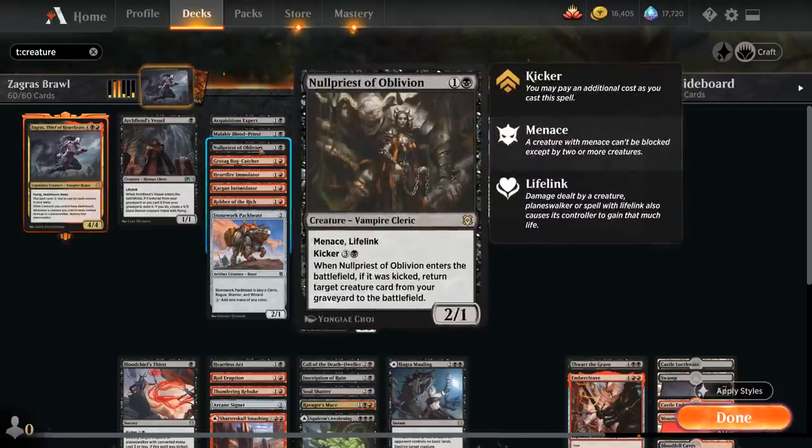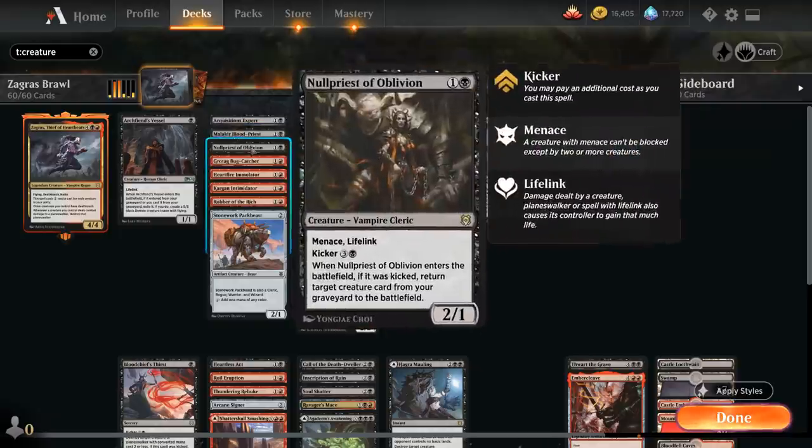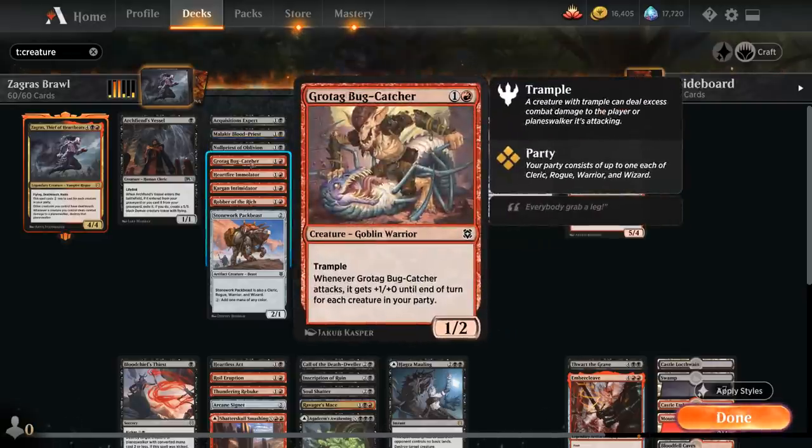a 2/1 cleric that drains the opponent when it enters the battlefield equal to the number of creatures in our party. Null Priest of Oblivion, a 2/1 cleric with menace and lifelink. Menace is a nice keyword alongside deathtouch, as we can potentially take out multiple creatures if the opponent tries to block. We can also kick the Null Priest for four mana, in which case we can reanimate a creature from our graveyard. Grontak Bugcatcher, a 1/2 warrior with trample, and when the Bugcatcher attacks it gets +1/+0 until end of turn for each creature in our party.